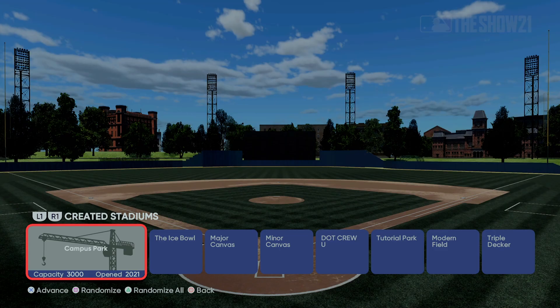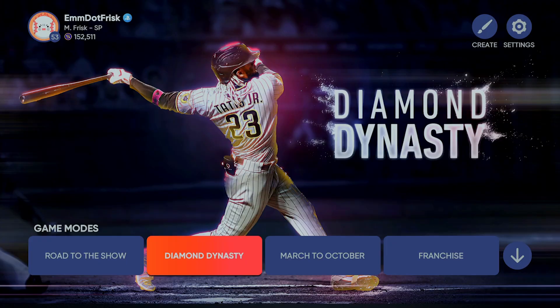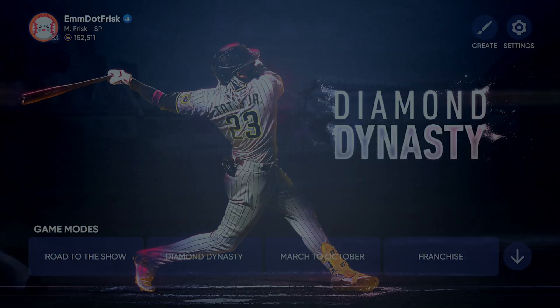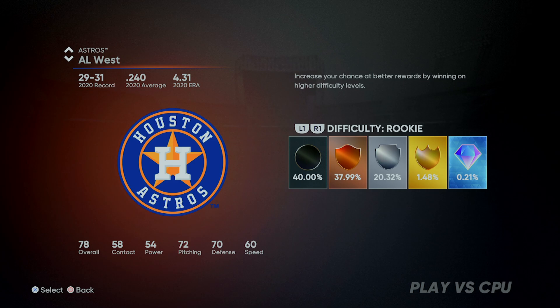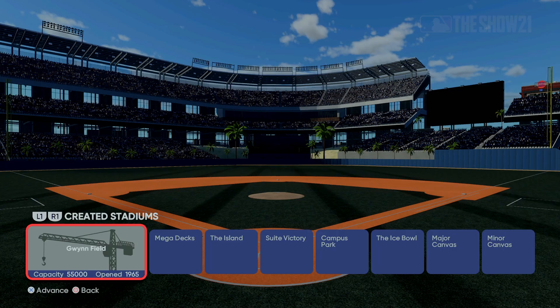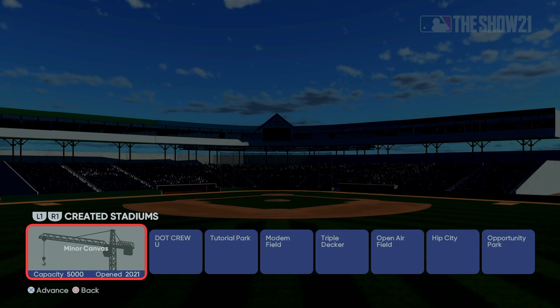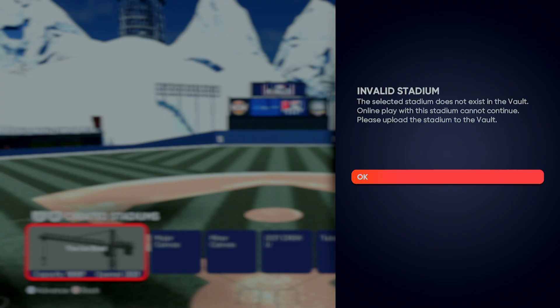If you want to play online — ranked or Diamond Dynasty — go into Diamond Dynasty, single player versus CPU, pick your matchup, and when you get to created stadiums you can only use ones available for online play. My Doc Crew U is not eligible online, so if you hit Advance it will say 'Invalid Stadium — this stadium does not exist in the vault. Online play with this stadium cannot continue. Please upload the stadium to the vault.' So after saving, you need to upload it to the vault.